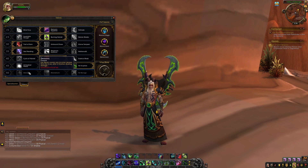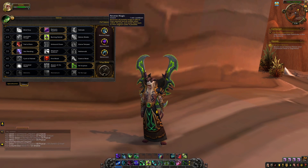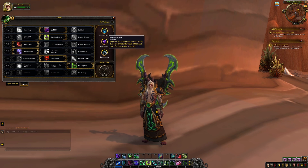For PvP on your Havoc Demon Hunter, I recommend three PvP talents. The first is Mortal Rush, which decreases the healing received by targets hit by Fel Rush — a really powerful addition for Demon Hunter. The second is Reverse Magic, which removes harmful magical effects from yourself and nearby allies, sending them back to their original caster — a strong utility skill. The third is Detainment, which makes your Imprison prevent the target from receiving any damage or healing, making it last longer, though the cooldown increases to one minute.